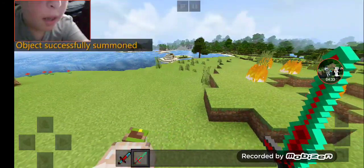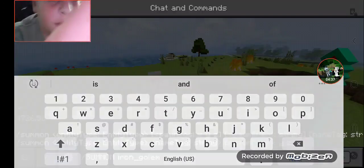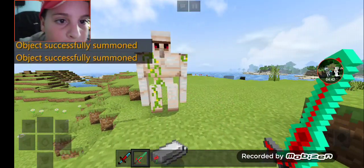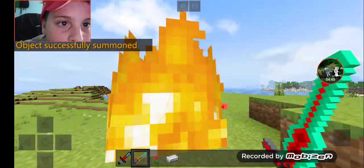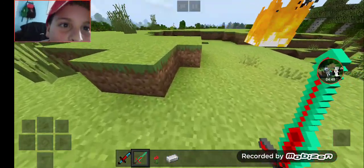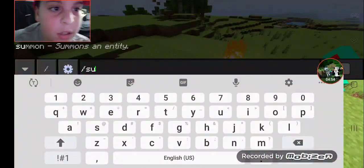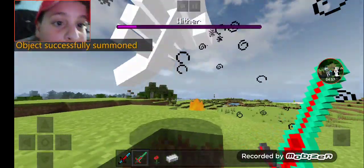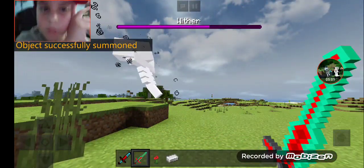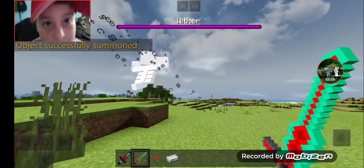Slash summon iron golem - I'll spawn two of them just in case. Iron golem, see this guy right here? They're both one-shots with every single power of the sword. With this sword you cannot die whatsoever - if you managed to die with this sword on, I have no idea how you did it.